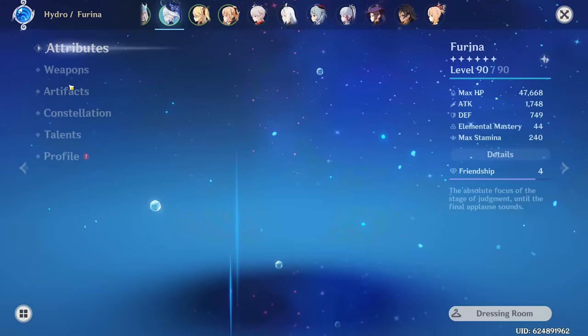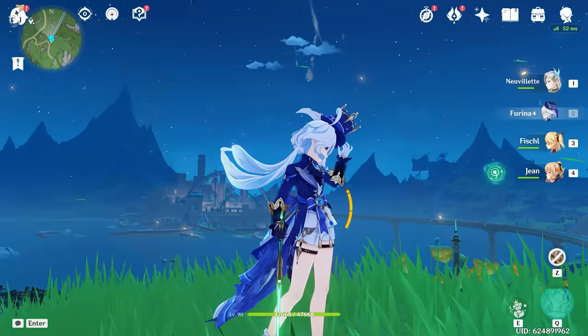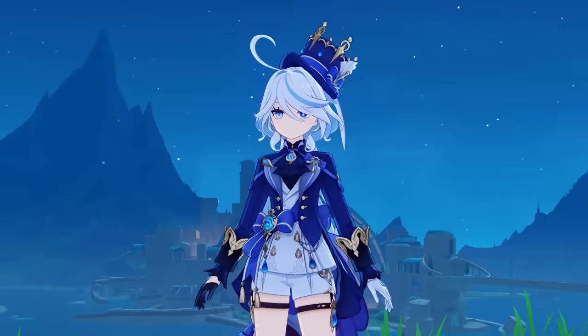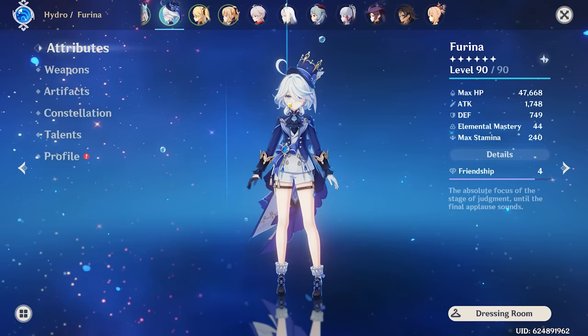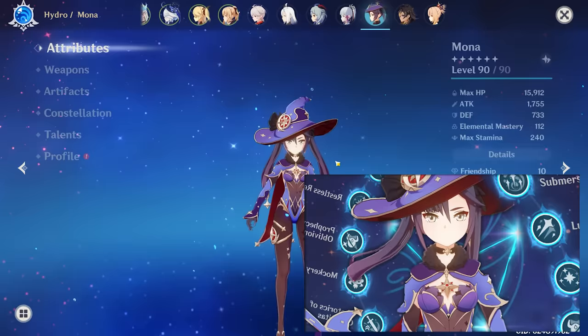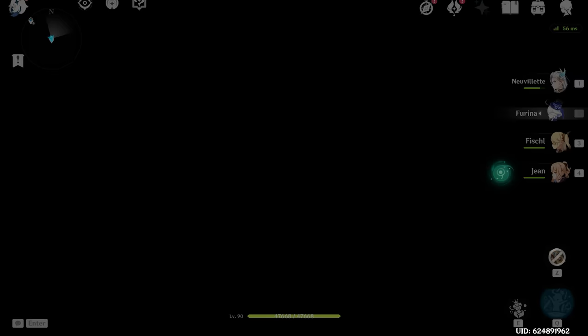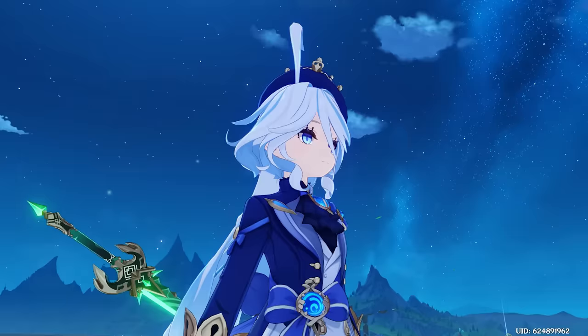If you guys don't know, the Primordial Jade Cutter is her second best-in-slot weapon. Her first best-in-slot is her signature weapon, the Splendor of Tranquil Waters, which is on the weapon banner. I don't like rolling for weapons. However, I did a video recently where I built C6 Mona, and I wanted a Skyward Atlas for her. So I decided to try the weapon banner — maybe we could get it there.